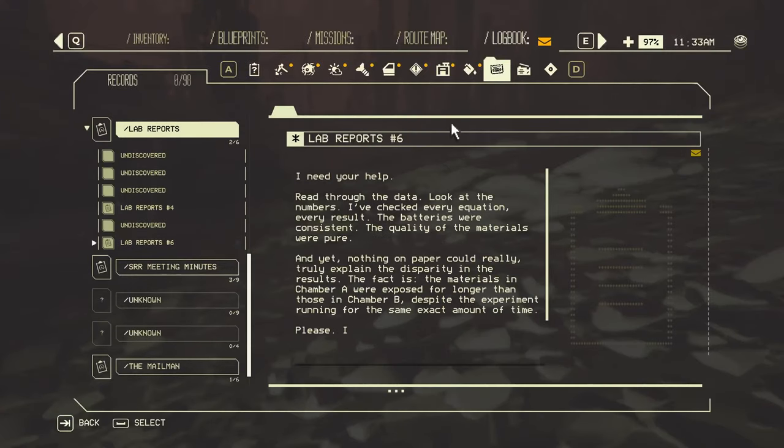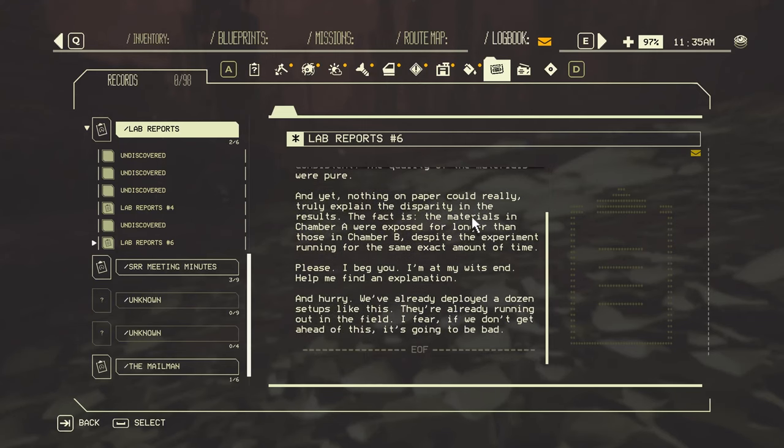Found a new lab report. 'I need your help. Read through the data. Look at the numbers - I've checked every equation, every result. The batteries were consistent, the quality of the materials were pure. And yet, nothing on paper could truly explain the disparity in the results. The materials in Chamber A were exposed for longer than those in Chamber B, despite the experiment running for the same exact amount of time. Please, I beg you, I'm at my wits' end. Help me find an explanation, and hurry. We've already deployed a dozen setups like this out in the field. I fear if we don't get ahead of this, it's going to be bad.'